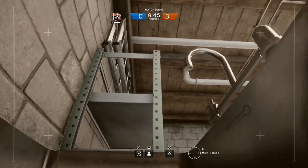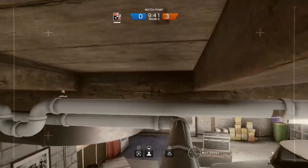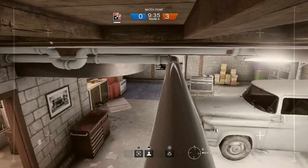In the garage on the opposite side of the map, you can jump up on top of this shelving system and up onto the pipes on the roof. This can give a really good view of the garage to allow you to push in there, or alternatively by moving it to the very side of this pipe you can see all the way down the hallway.